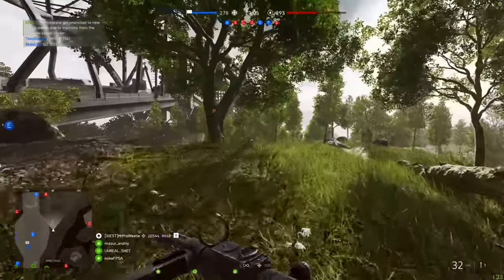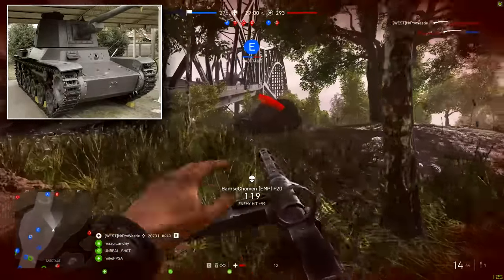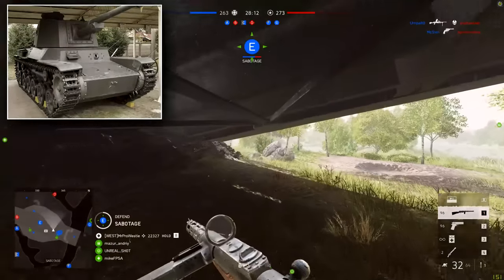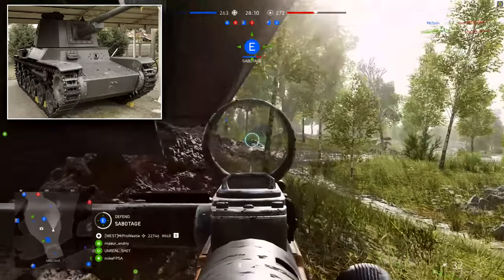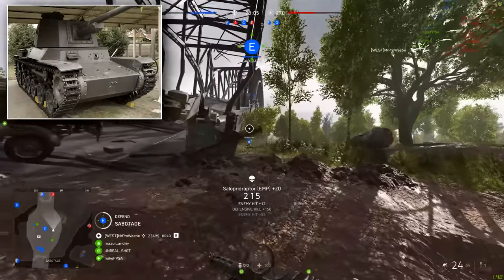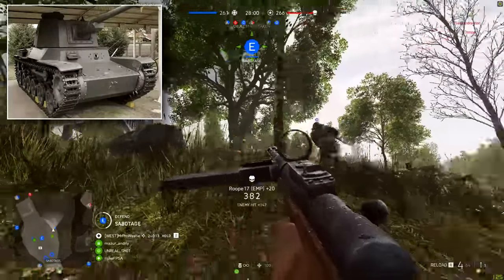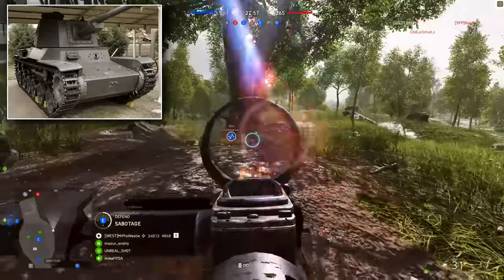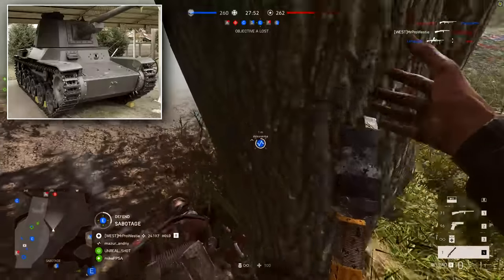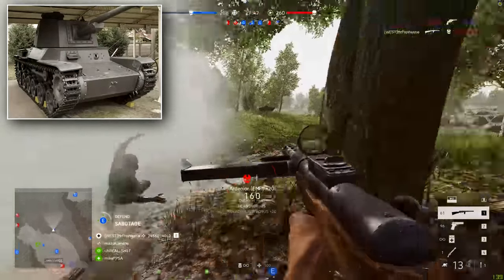The third tank currently in the list is a Japanese one — the Type 3 Chi-Nu medium tank. This is an improvised version of the Type 97, and it includes a 75mm gun, the largest tank gun created by the Japanese during the war. Interestingly, the vehicle never actually saw any combat during World War 2. All of these Type 3s were retained for the defense of mainland Japan in the event of an Allied invasion, and of course that invasion never happened — the Japanese surrendered after the atomic bombs were dropped on Hiroshima and Nagasaki.